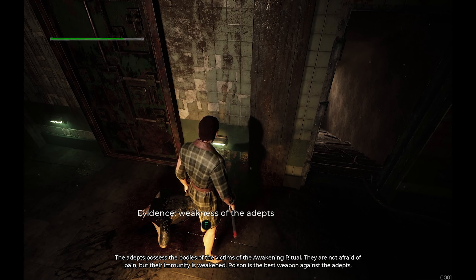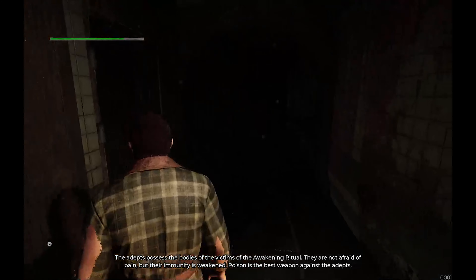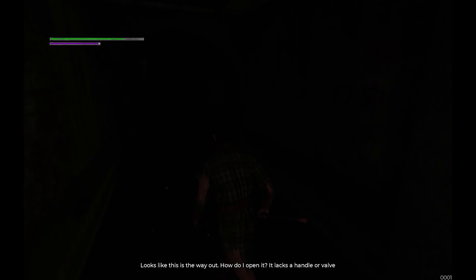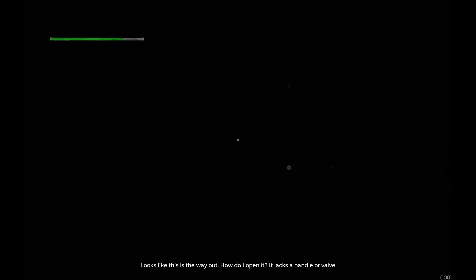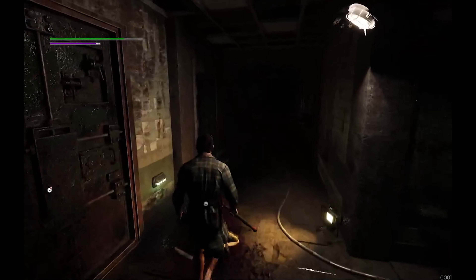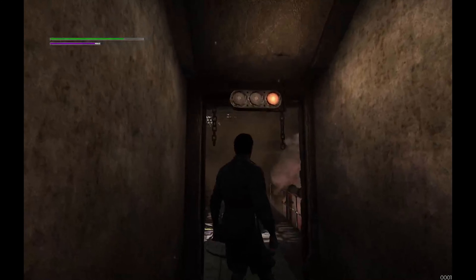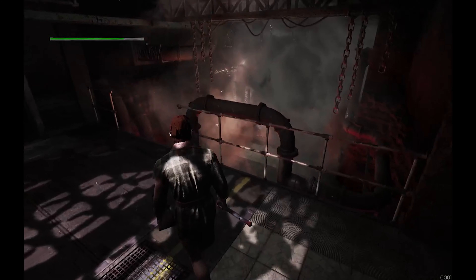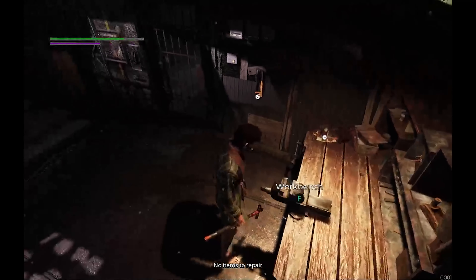Adapt — processes the body of the victim of the waking ritual. They are not afraid of pain, but the immunity is weakened. Poison is the best weapon against the adapt, okay. It looks like it's the way out — how do I open it? It's locked — of course it's locked. This seems like a puzzle room.